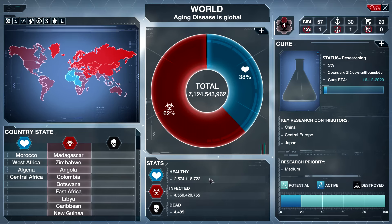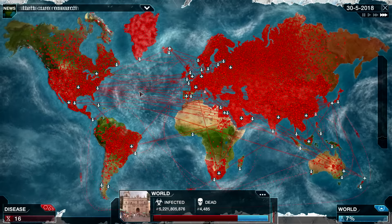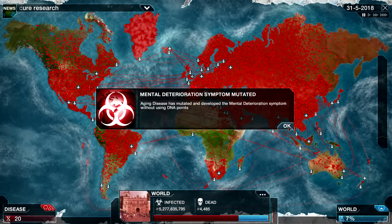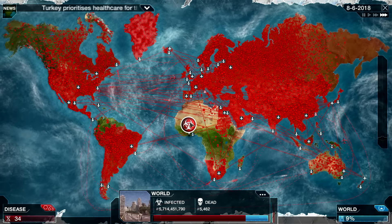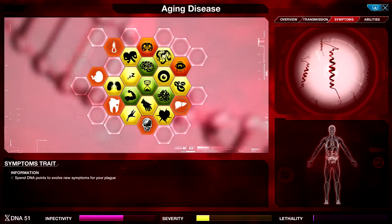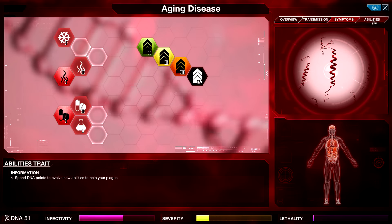How are we looking as far as the world? Morocco, West Africa, Algeria, and Central Africa — basically just a bunch of stuff with land borders. No islands are missing, which is good. Here's the problem: we're infecting most of the world, and all of these symptoms have very little stat increases but cost very little DNA. So I'm actually glad I got Symptostasis, because I'm kind of wondering if this scenario would be nearly impossible without it.